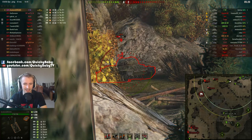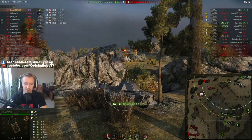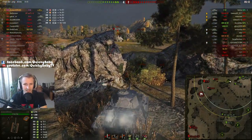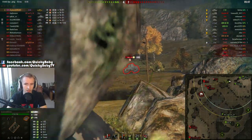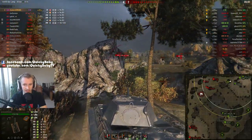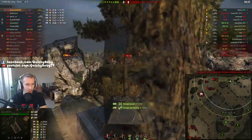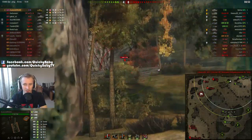Zendarial is firing more APCR rounds at the IS-6, and I think that's probably the right decision at this range. The 220 penetration is quite likely to bounce off that vehicle, whereas 270 is probably going to go through most of the time, even when the IS-6 is fully angling. And considering he's already picked up 5,428 damage, I don't think we can complain too much.